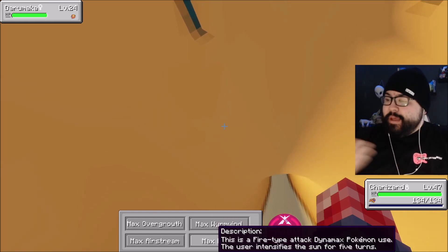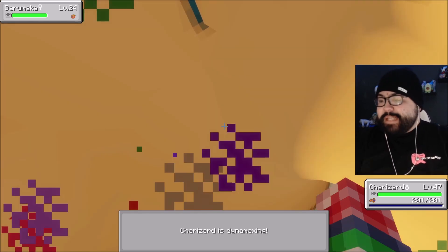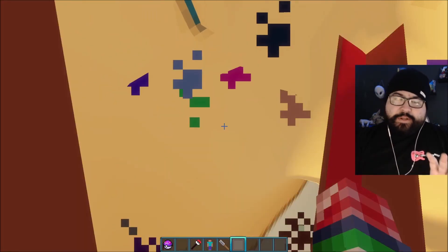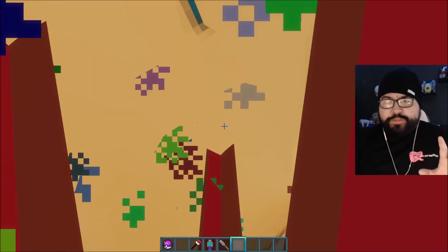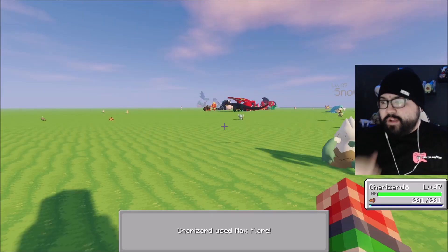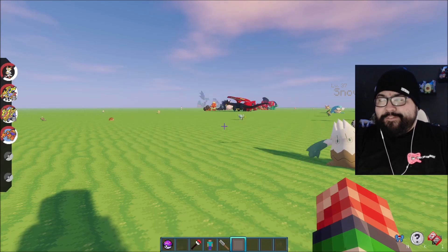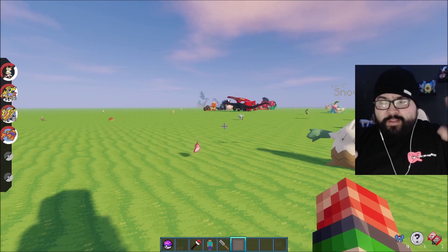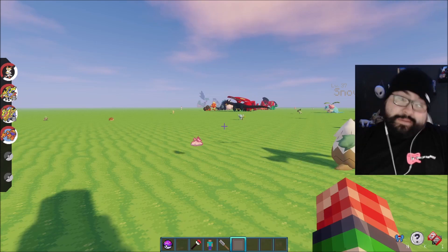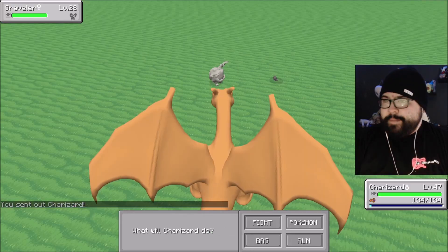You can hover to take a look at it — the user intensifies the sun for five turns. We use Max Flare and the particle, from the looks of it, looks very similar to a mega evolution particle. But in this case it really just makes the Pokémon big, and the Max Flare comes down. It's not very effective — we've knocked it out, so we don't really get to see the sun effect come into play. I don't think you can Dynamax outside of battle normally, so there's that.